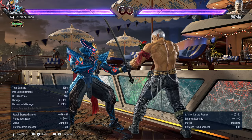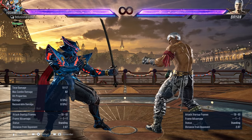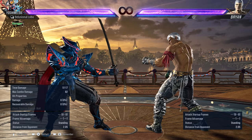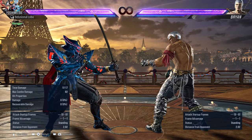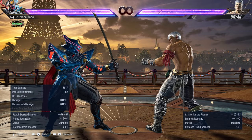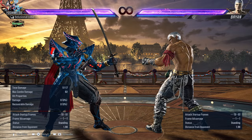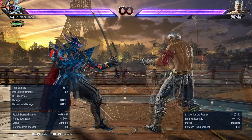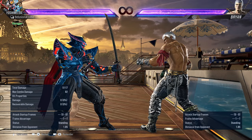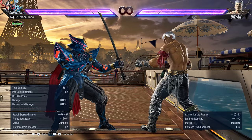If you're trying to continue attacking the opponent with all that white chip health already inflicted on them, and you go for command grabs or moves that have a high possibility of removing a lot of white health, you could legitimately take down the opponent faster by simply doing this than having to go with an actual natural BnB combo. And just like with the other moves you can use towards the wall — checking them or going for your unblockables — this particular setup can also be very favorable near the wall.